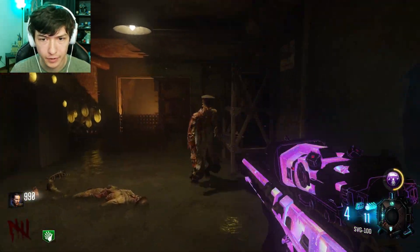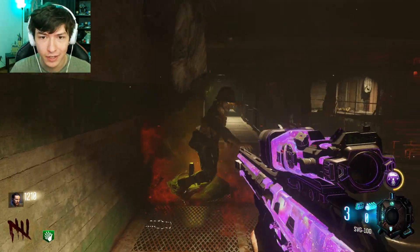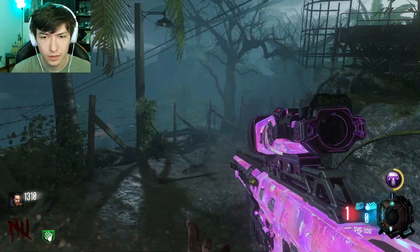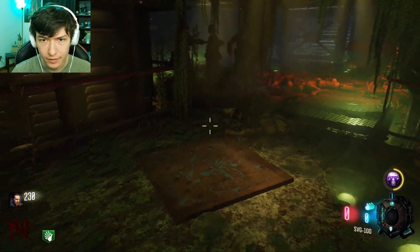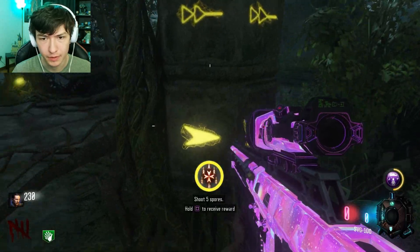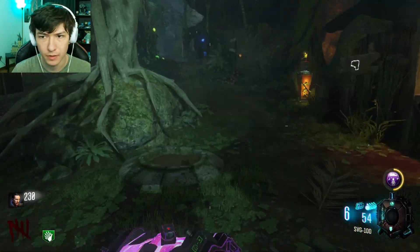Trying to get the pack-a-punch - the sooner that's opened up the better. We also need to get the power up from a plant, which is super easy. We honestly got some pretty easy challenges - that mutated one was the only hard one. I have no ammo. That's done. I want to save my raindrops. I could get the max ammo from here - got the max ammo, let's do it. I really need to get quick revive.